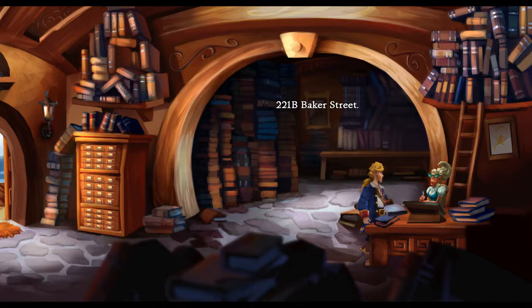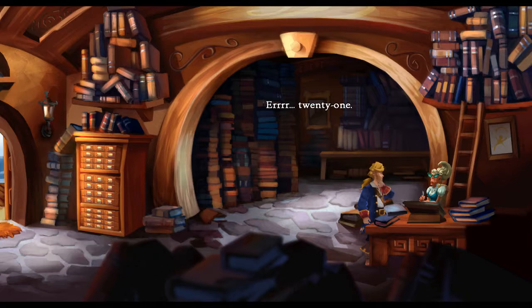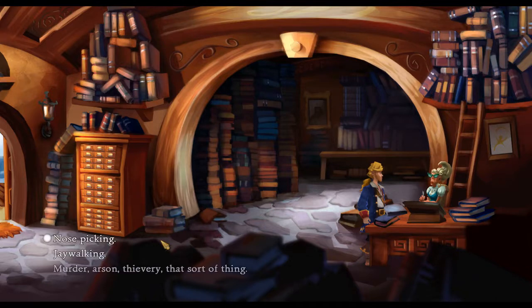We'll go with 221B Baker Street. Age - 21. Occupation: Consultant, Freelance, Unemployed, or Pirate. He is quite freelance - Freelance. Vices: Nose picking, jaywalking, murder, arson, thievery, that sort of thing. Let's see what that does.